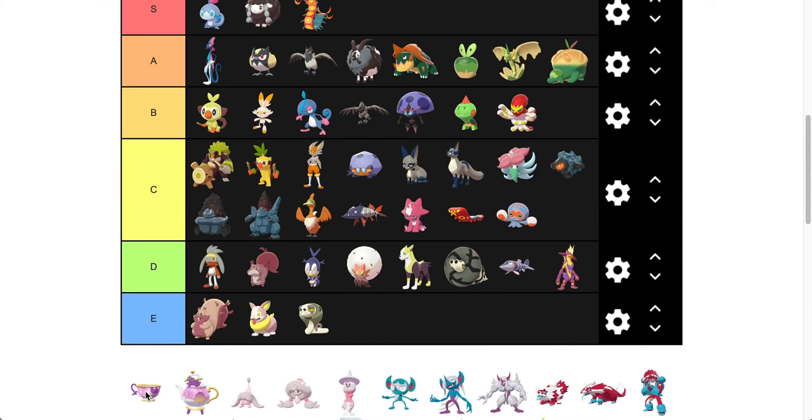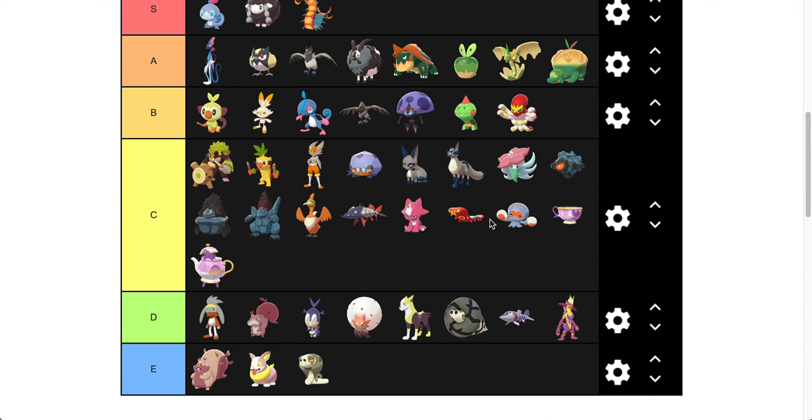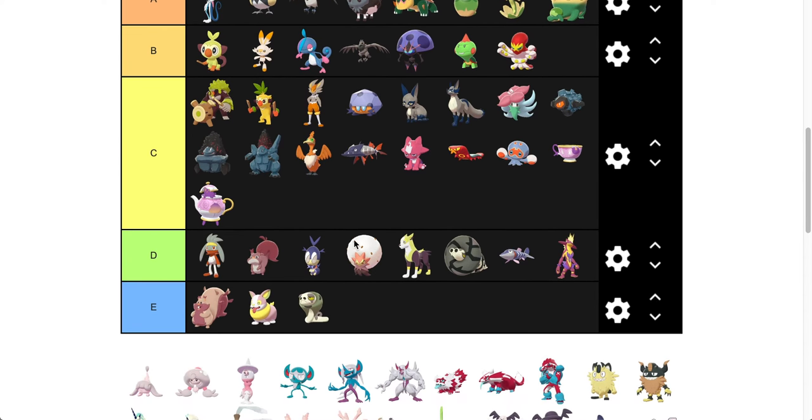Sinistea — the change from the blue cup to more of a purple. Again, we're going to do C. This tier is just for Pokémon that change color a little bit but aren't too noticeable and the color isn't phenomenal. And then Polteageist is going to go in C as well. I'd be tempted to put Sinistea above Polteageist, just a little bit — the cup looks a little bit better with the actual Pokémon in here, rather than the purple and pink being too similar.